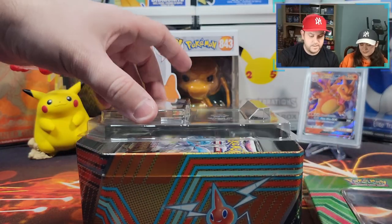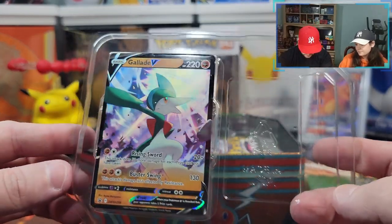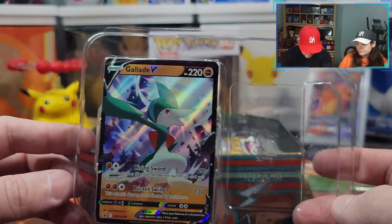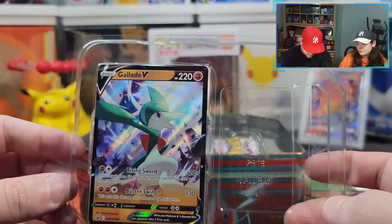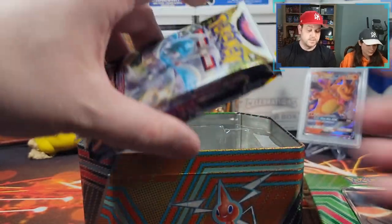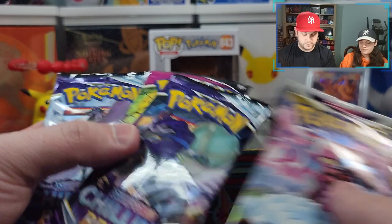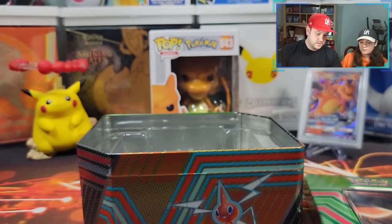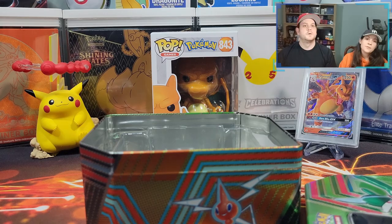Let's take a look at this promo card — very nice, the eye lights up very well. The hollow in the back is hard to see, but it might be the plastic dulling it. We'll wrap this up — I'm assuming it's the same contents: two Lost Origins, a Fusion Strike, and two Chilling Reigns.